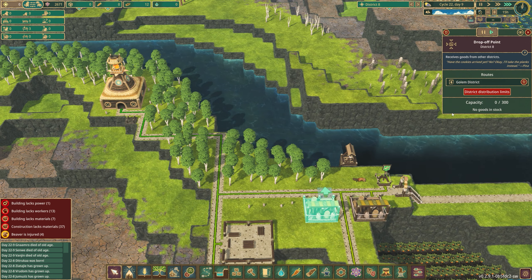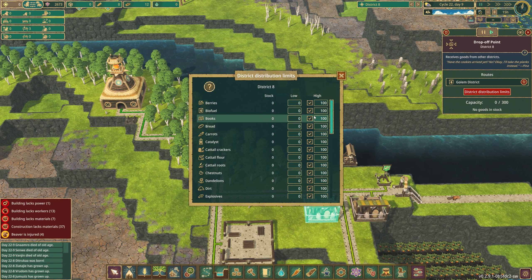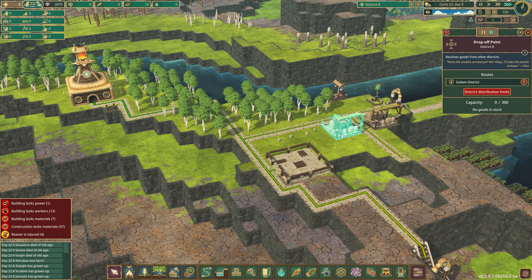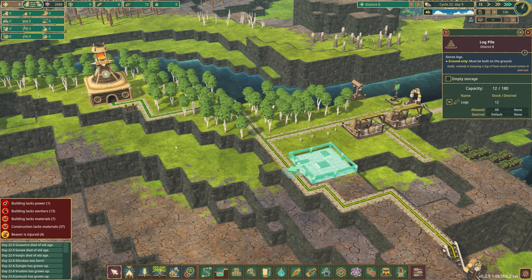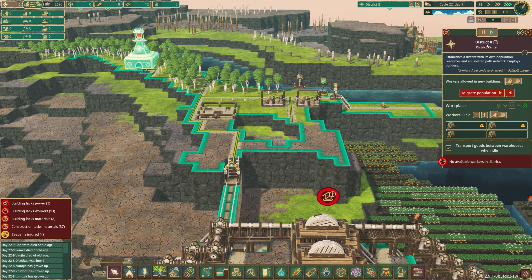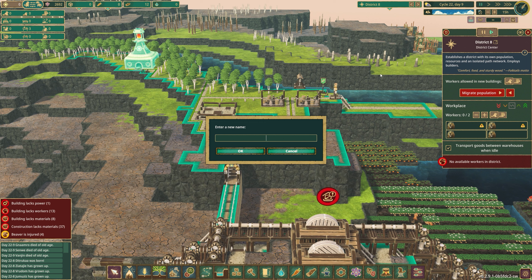Let's come back to where we were here with this. We're going to set the biofuel to 50 — not half of what we can actually store here, but for now that's what we'll get going. We need to get some golems — the easiest way is let's rename this district. We'll call it Overlook, since that's one of the higher points.